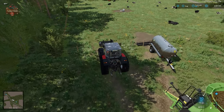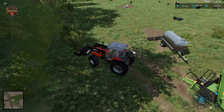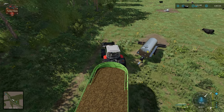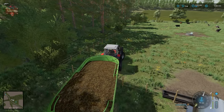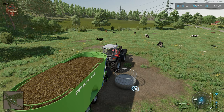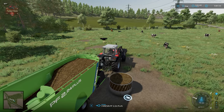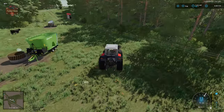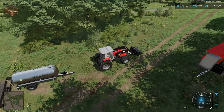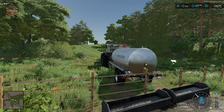We can bring bales over here to feed our cows - we'll have to bring them into the feed ring. We are going to use this load of mixed rations, and then we'll go ahead and fill up the water trough just like so.